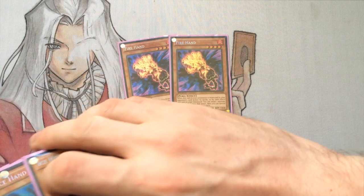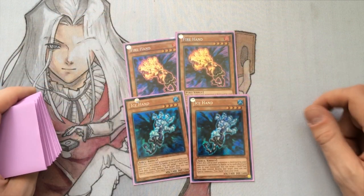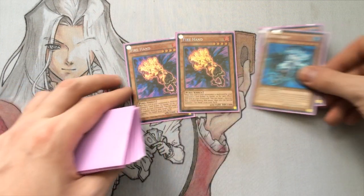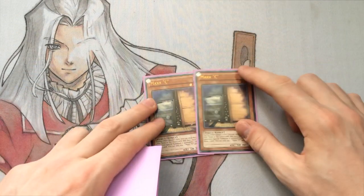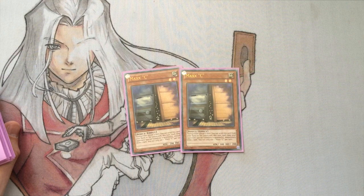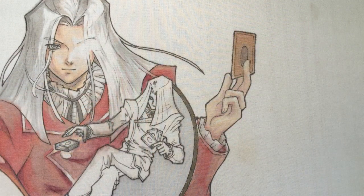As standard, we have the 2 Fire and 2 Ice Hands. Running these in here because they're level 4 - they're just standard good cards. You might lose respect for me for playing them, but oh well. Then we have the 2 Maxis, because it works well with Hootcake, just for fodder in the grave, and it's just a generically good card at this moment in time.